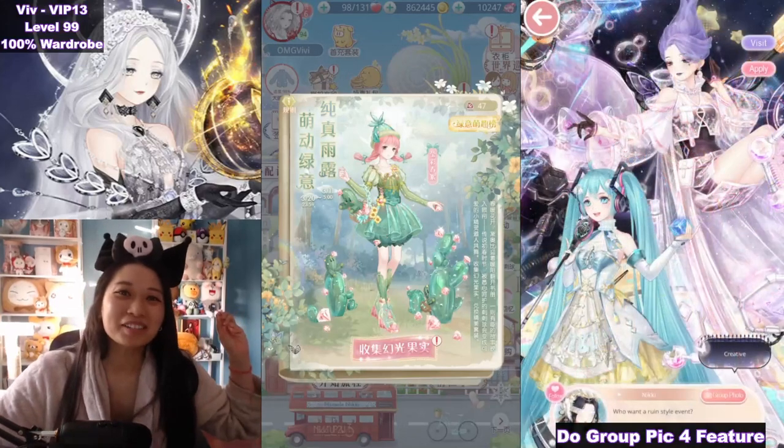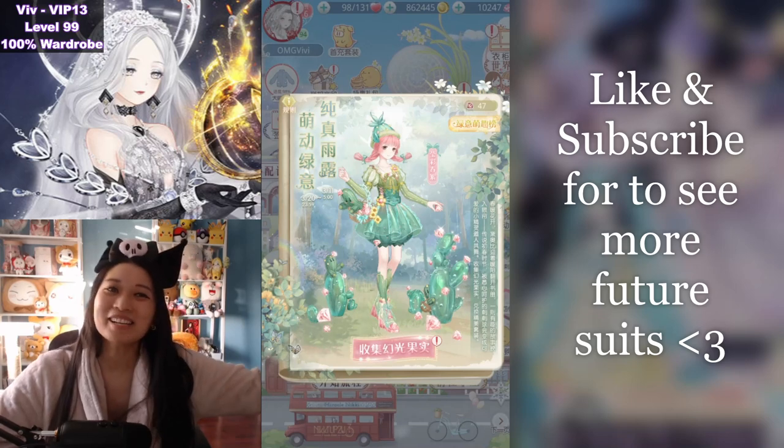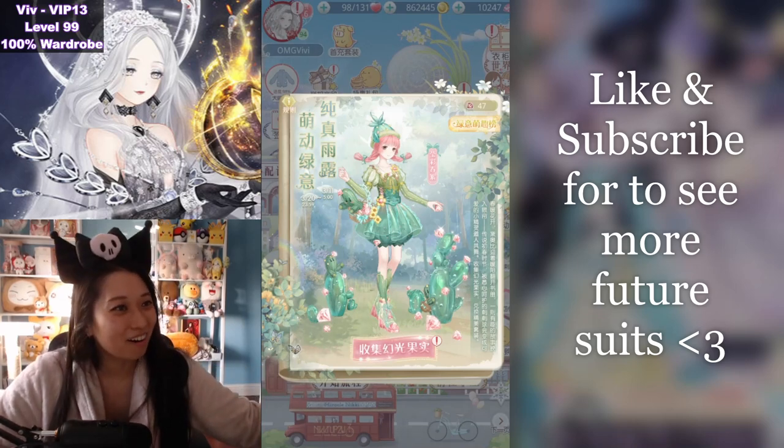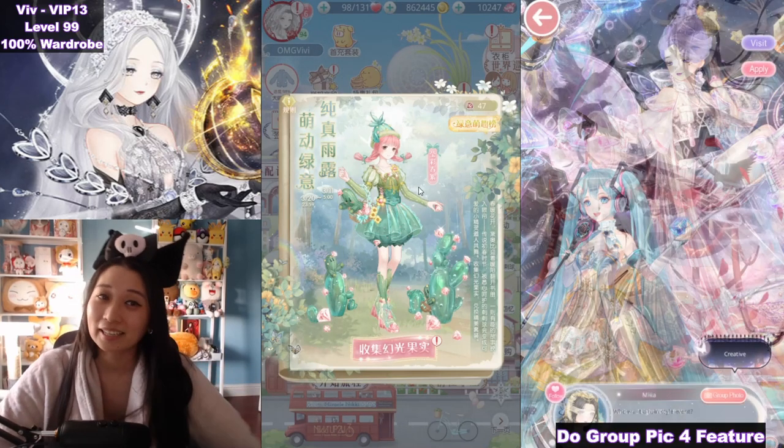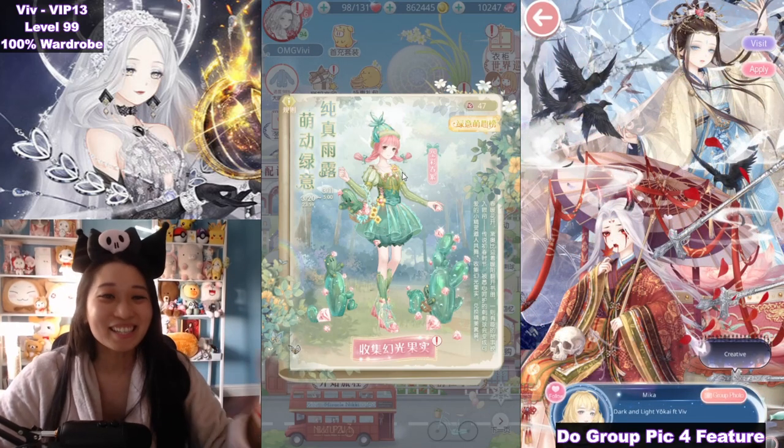Hi queens, it's Move again. You are going to love this new welfare suit in Miracle Nikki. It is the Diamond Cactus. Although there are diamonds in this suit, it actually costs zero diamonds. And best of all, it is so easy to get.